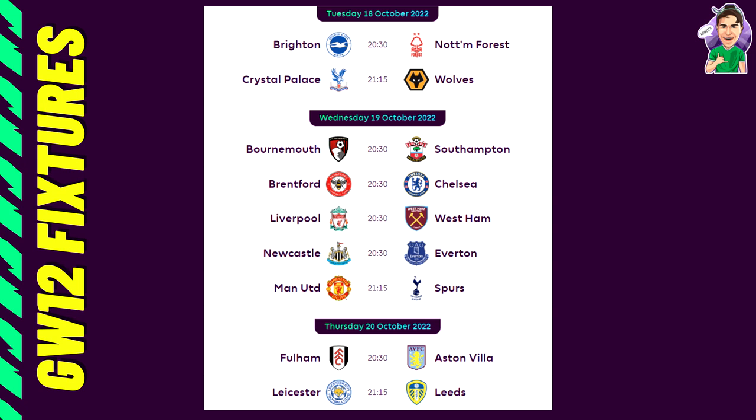Now onto the actual fixtures for game week 12 — fixtures are the bread and butter of any draft, and on a free hit you have a nice condensed window of just one game week. The first game, Brighton vs Nottingham Forest, is probably the best game of game week 12. I'd target Brighton from both an attacking and defensive point of view — they score goals and keep clean sheets.